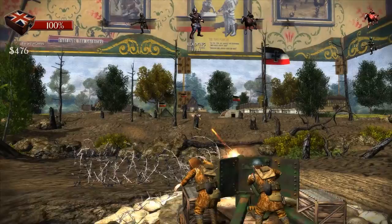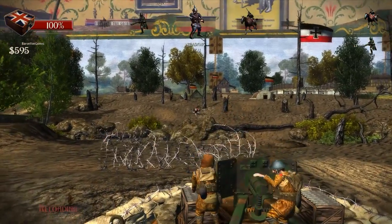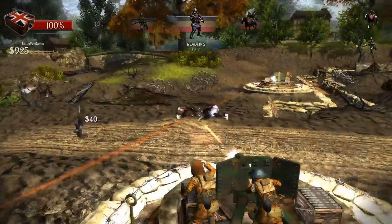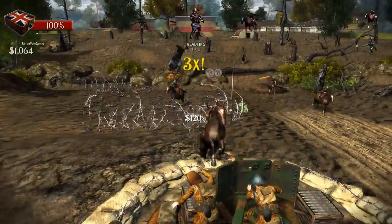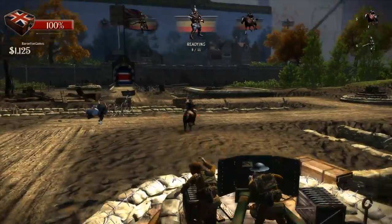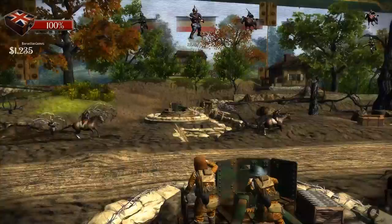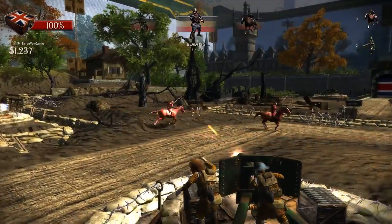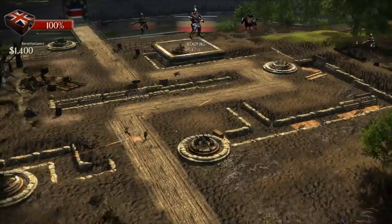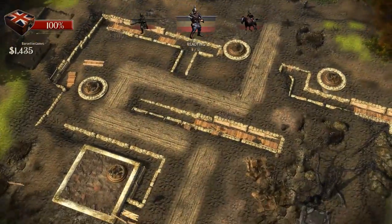The cavalry is coming - obviously they're faster, but if I can weaken them from afar... I killed a few. They're just charging across no man's land, this is awesome. It's sad to kill the horses - why can't you just shoot the guy off and have the horses join your side? Those Jerrys were mean. We've got 1400 bucks.